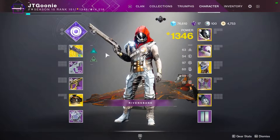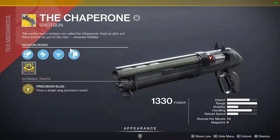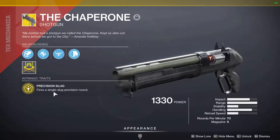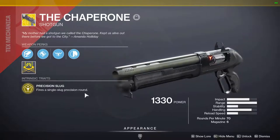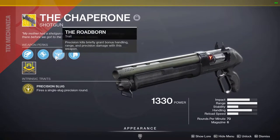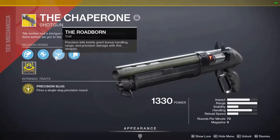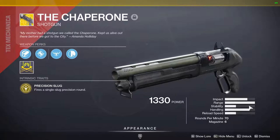As I said in the intro, we're running the Chaperone, which is a precision slug shotgun — fires a single slug precision round. I'm not a huge fan of it, but all my friends swear by it; they swear it's the best shotgun in the game. The perks: Accurized Rounds, Hammer-Forged, and Roadborne — precision kills briefly grant bonus handling, range, and precision damage with this weapon. Hand-Laid Stock as well — it's a pretty good roll.